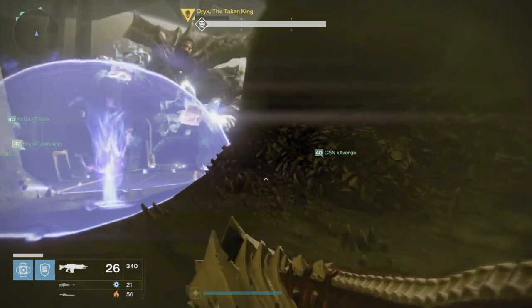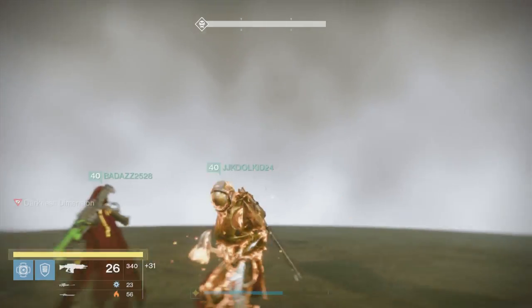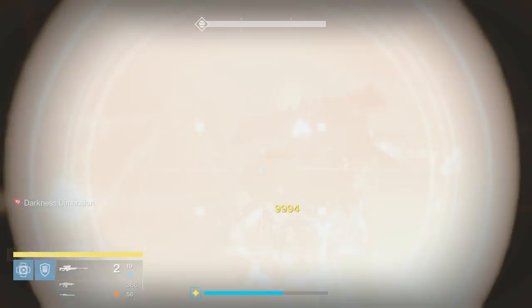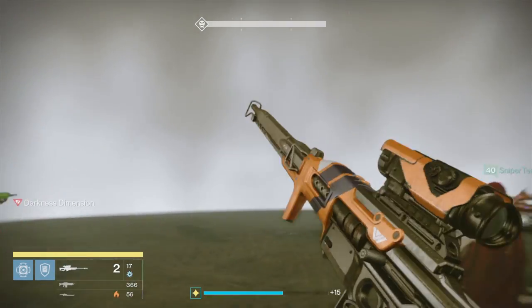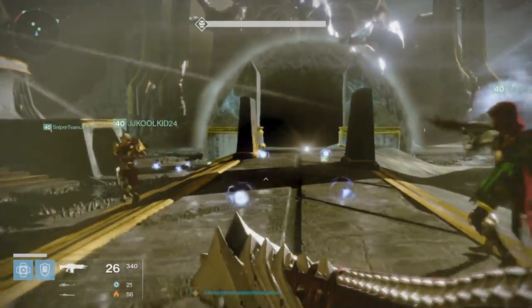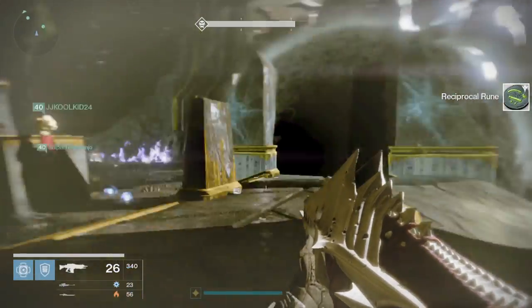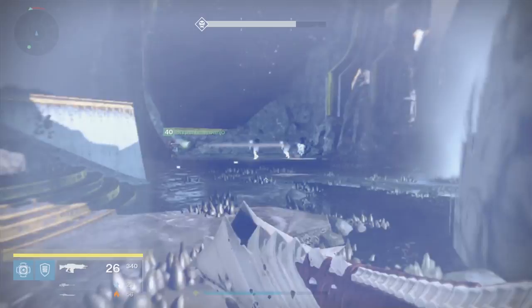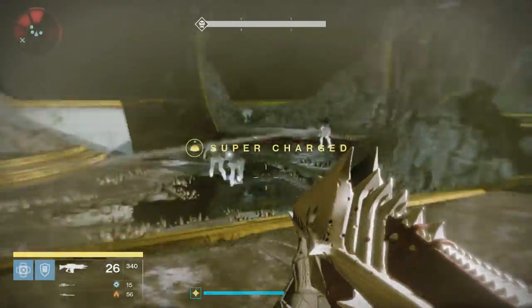Below 50% health, you'll see the shadow realm phase. One by one, your guardians will be teleported into the shadow realm in a bubble that Oryx spawns with a mini Oryx inside. The guardians inside need to shoot the mini Oryx and avoid its sword attack by jumping out of the way. There's no health regeneration inside, so be very careful. The guardians still outside need to shoot the knights spawning on the front two platforms and kill the taken thralls — prevent them from entering the bubble because they will kill the people inside. Once the mini Oryx dies, everyone is teleported out.